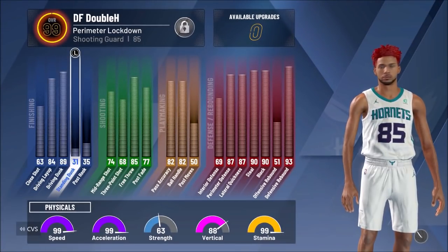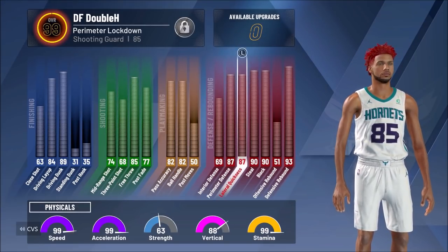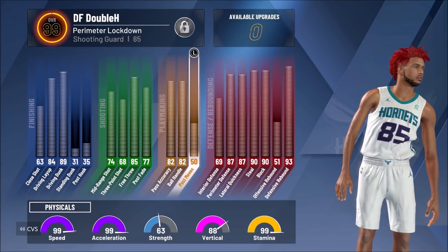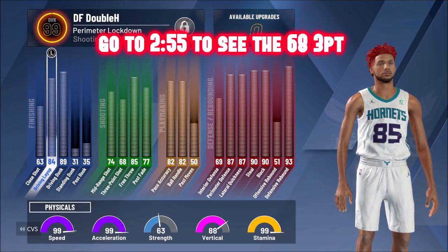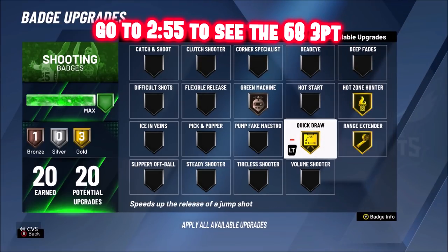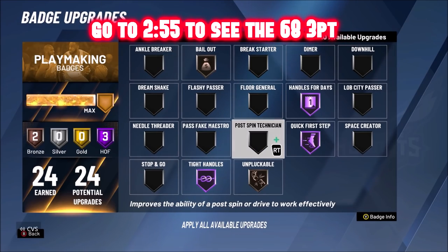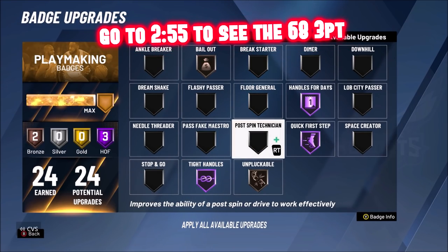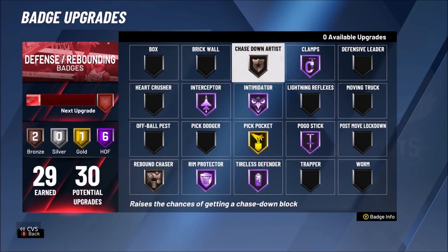Now before we get into the details on how to make this build, look at these stats. 89 driving dunk so he gets contact dunks. 82 ball handle — can speed boost in takeover with lock takeover. Look at the defensive stats. 68 three-pointer, we'll talk about that in a second. 99 speed, 99 acceleration, and 87 or 88 vertical. These are the badges I would run if I didn't have Legend, without the 10 extra badges. These are the badge breakdowns right here.